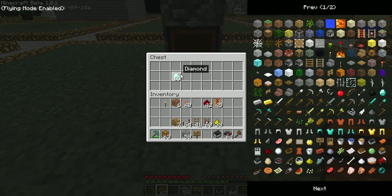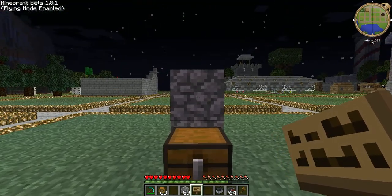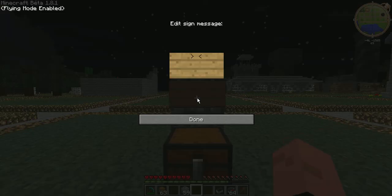For instance, I want to sell all my diamonds. There we go. And you place a sign on top of it. You leave the first line empty. The second line is the amount of item you are selling.